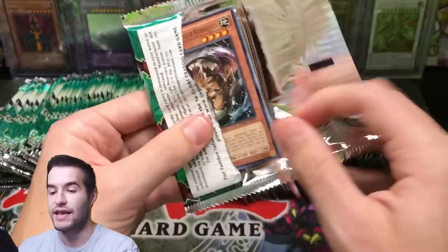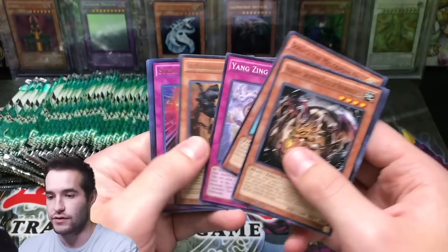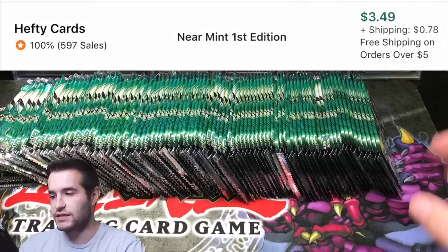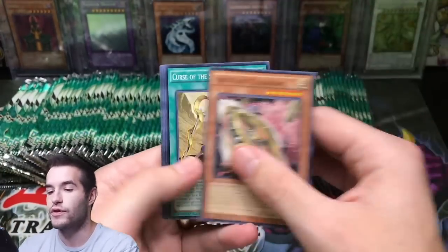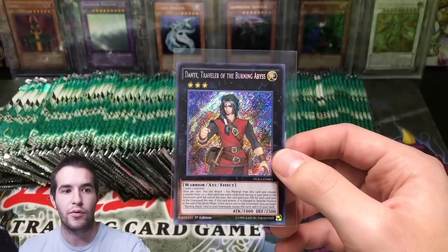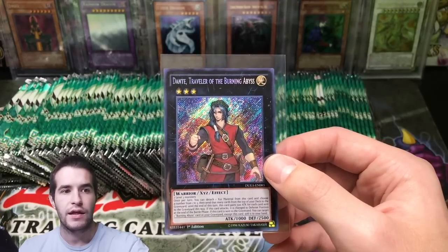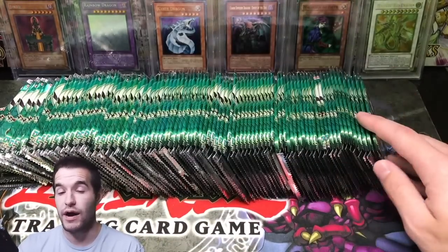The longer the video goes, the more editing I have to do — it's crazy. Stellar Nova Alpha — ultra rare! We're probably going to sleeve the ultis, secrets, and ghost if we get it. Dante, Traveler of the Burning Abyss — that's a sweet secret rare! I don't know the exact value off the top of my head, but check that out. That's our first high-rarity pull — a pretty awesome-looking secret rare.